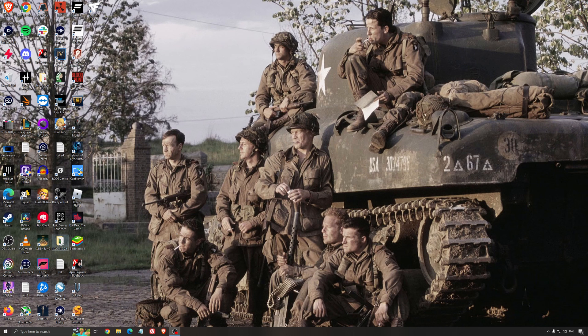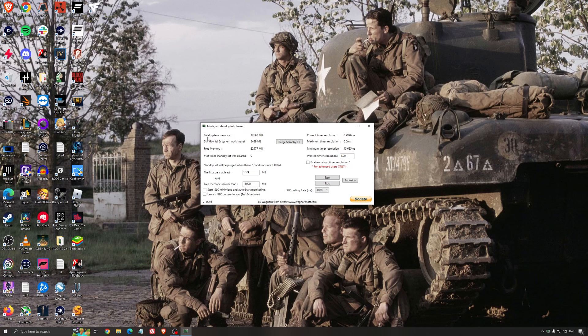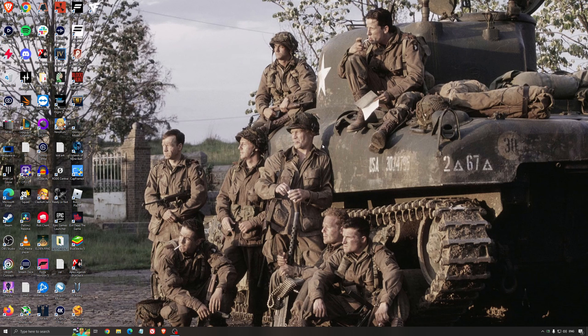Another thing I can recommend is the Intelligent Standby List Cleaner — a software made by the creator of DDU. It's pretty amazing. It will help if you don't have a lot of RAM — 4GB, 8GB, or 12GB — after that Windows does the job properly on its own. It frees memory and optimizes your standby list. I recommend looking at your total memory, then dividing it by 2 — for me that's 16GB. Press Start and it runs automatically. It also helps a little bit with stuttering, so I really recommend it.